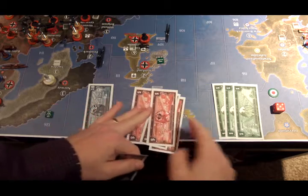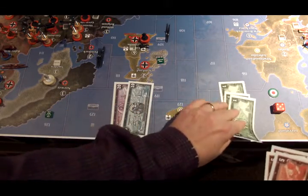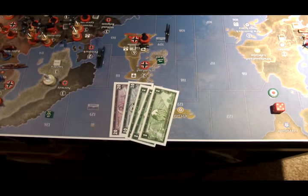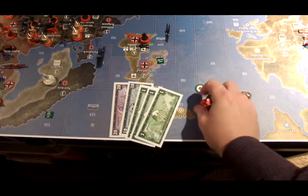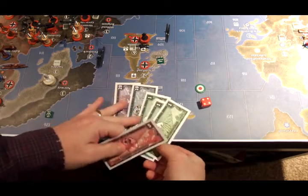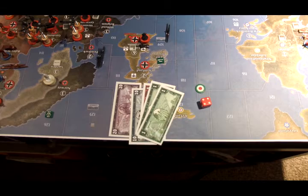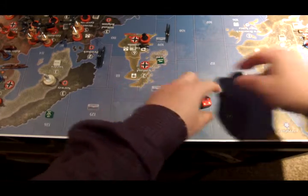So that's 20 bonus IPCs right there. Plus they have the propaganda technology, so in addition to the 33 they get four more — 33 plus four is 37. So 37 IPCs for Italy on this turn to put in their treasury. That's pretty excellent.